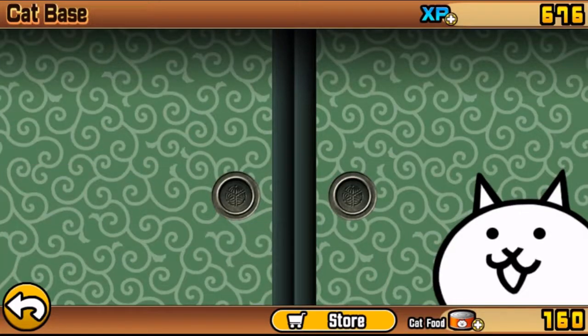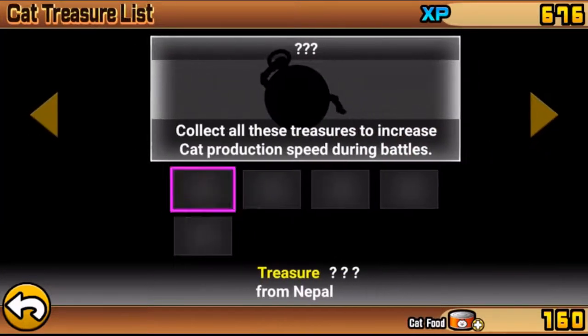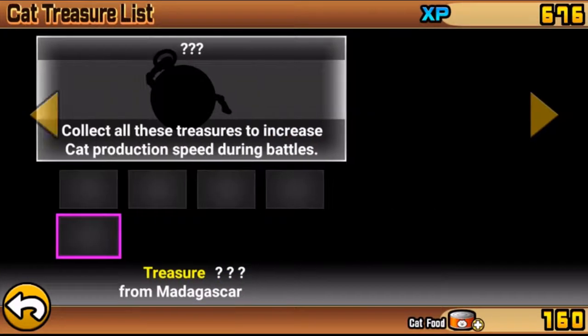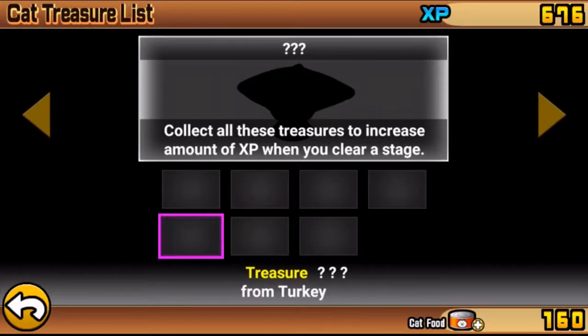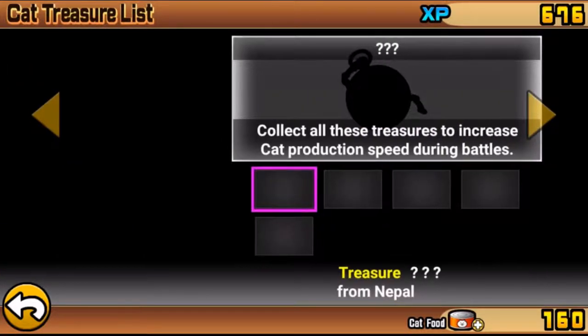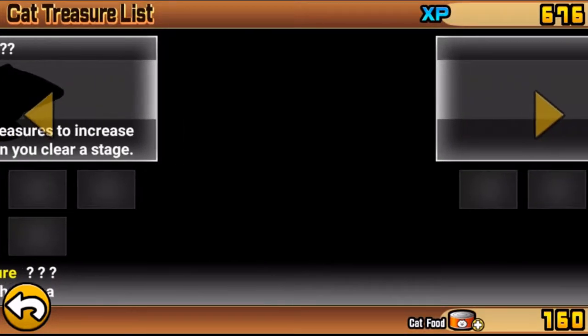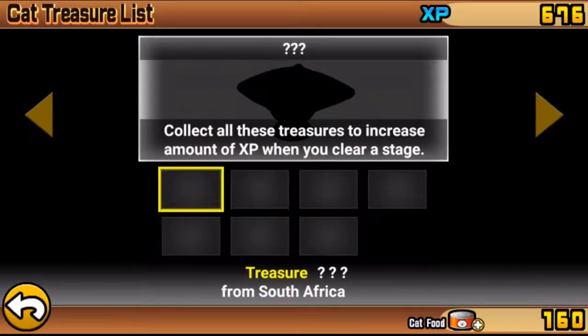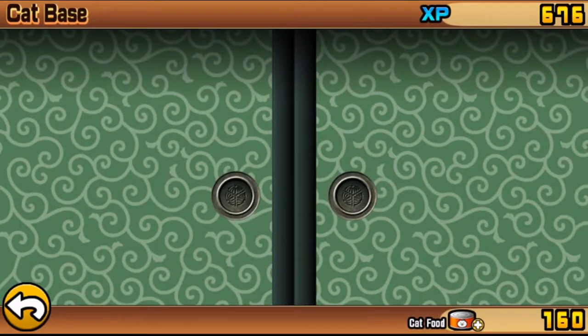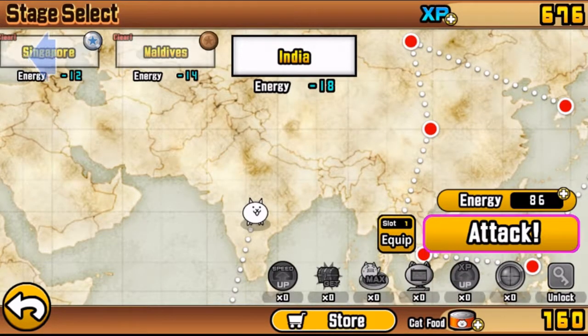We still need Australia, India, Nepal, Dubai, Saudi Arabia, Kenya, and Madagascar. I don't think we're going to make it to Greece this time - Greece is 13 stages away and I don't have enough energy for 13 consecutive stages of roughly 10 energy each. I need 130 energy for that. We're gonna get as far as we can and I'll come back as soon as I have more energy.